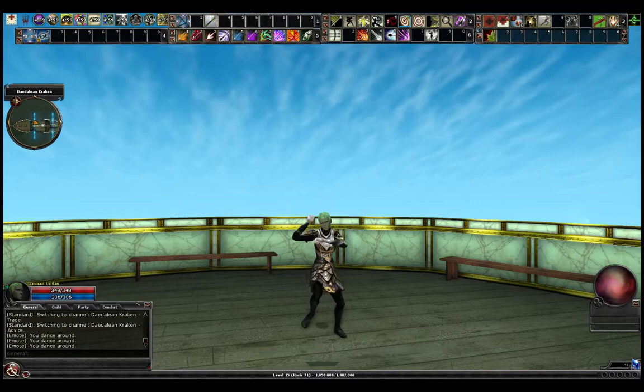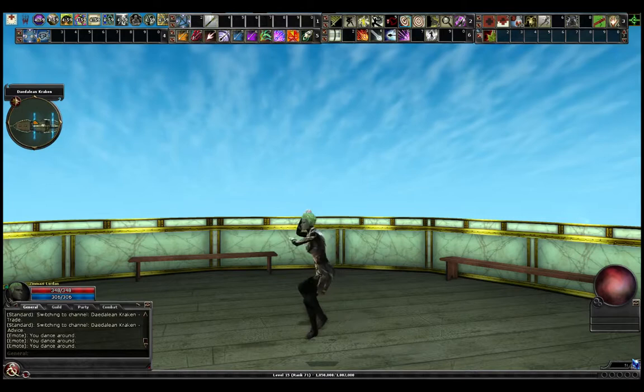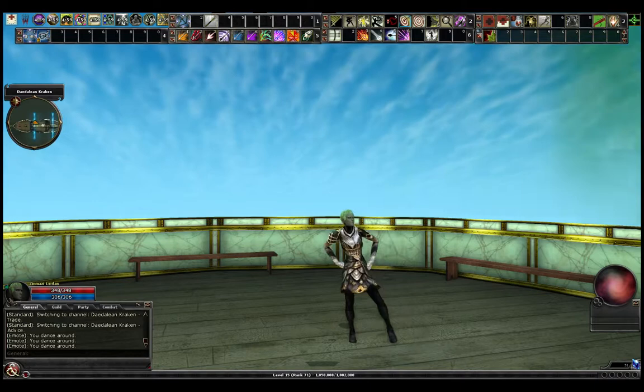She actually does sheathe her weapons when she dances. I don't know if that's new. Usually when my other toons dance, I can still see their weapons in their hands.